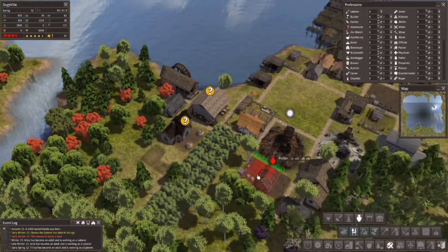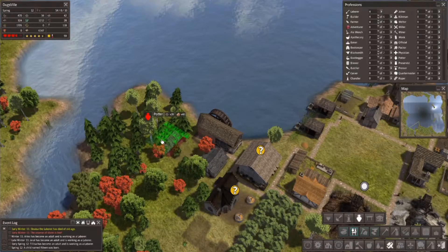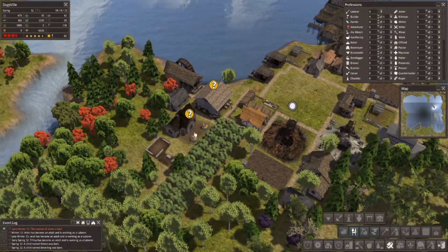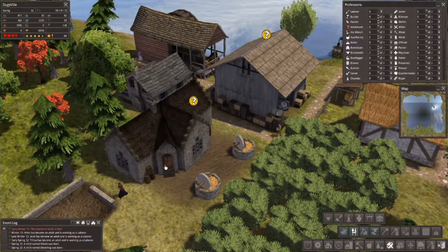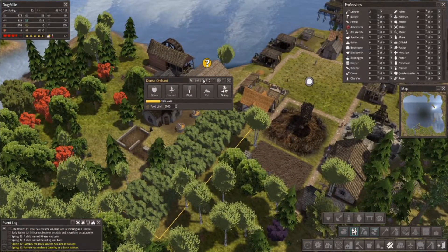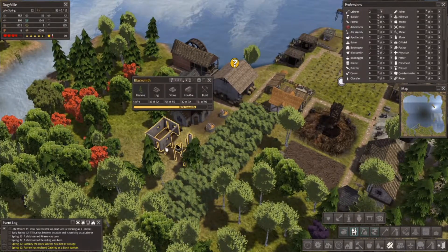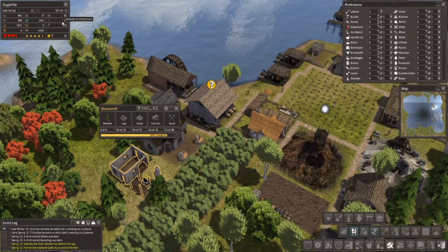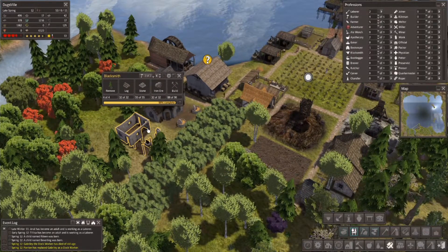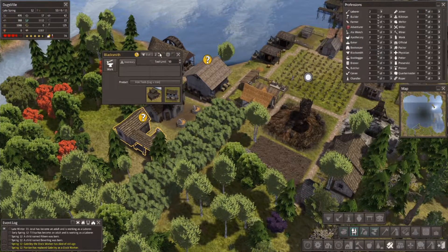The pottery building takes lumber — that's fine, we can deal with that. There's a potter — let's do one for now. Does this look like a monastery? Maybe we should have two people work this so we don't miss out on production. Blacksmith's coming up — we are very behind on stone. We need to get some kind of industry going to buy all those supplies. Blacksmith iron tools — let's get another person working that right now.